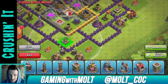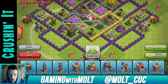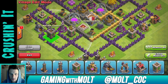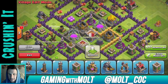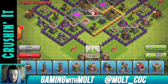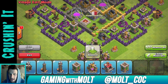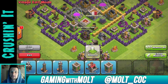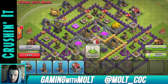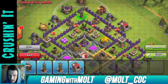Let's bring in another cannon right here, an archer tower right here, and another archer tower over here to help protect this wizard tower and air defense, plus one more there. We're filling in these little areas with mines to distract wall breakers as we go around. Then we're bringing in the remaining archer towers — one here to help protect that mortar and one here to help protect the other mortar.